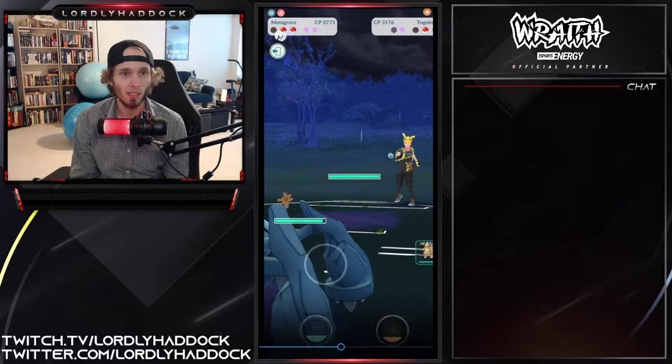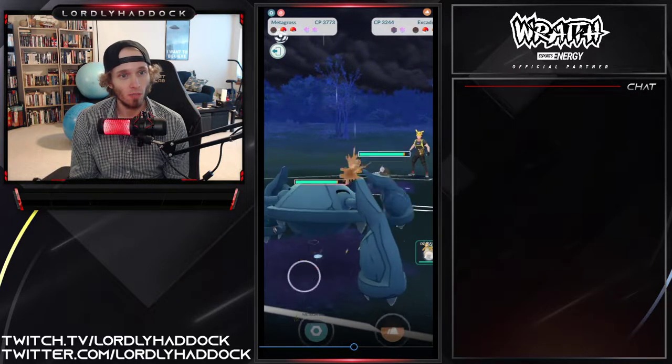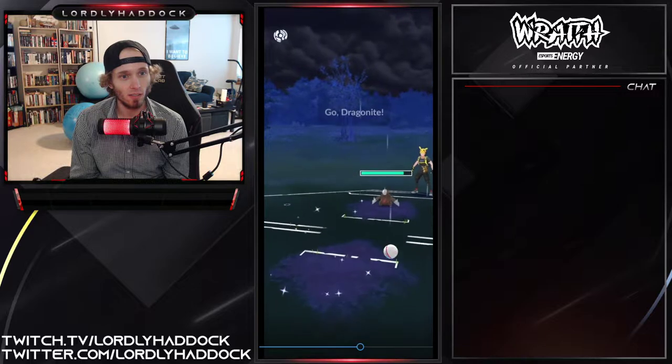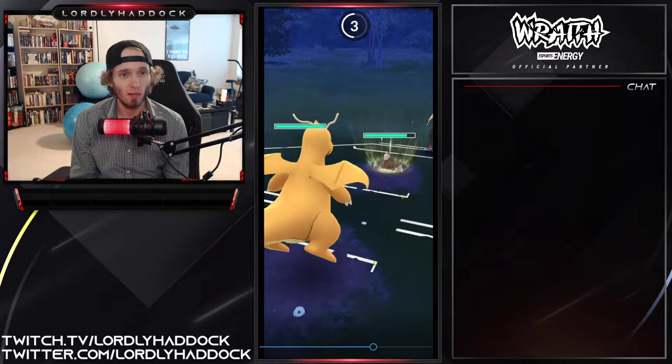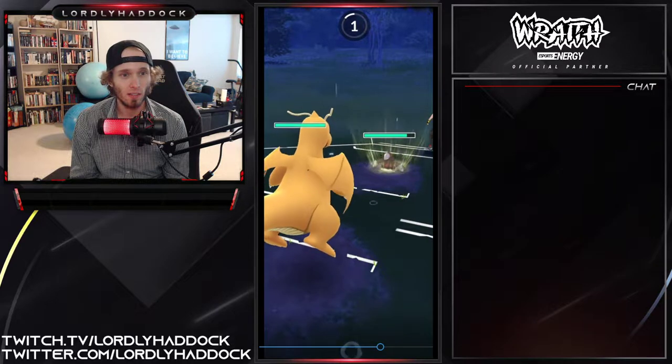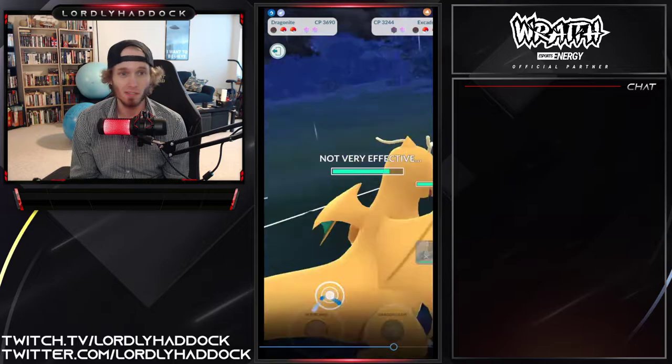He has 14 energy on that, and in comes the Excadrill. Will he try to catch it? He does — he catches the Drill Run, beautiful. The Drill Run lands on the Dragonite and does nothing.